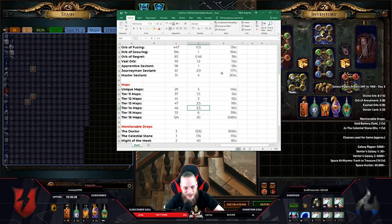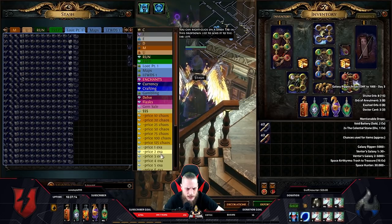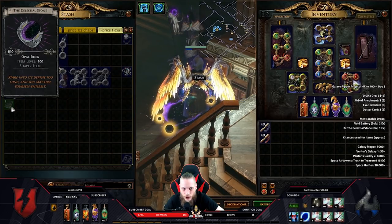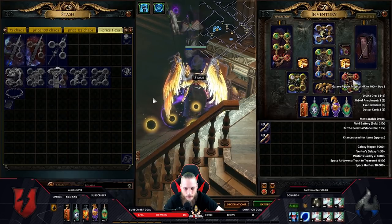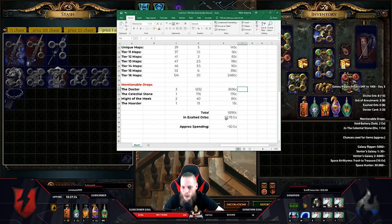We had three Doctor cards, the celestial Opal Ring that came out from a divination box — the level 100 opal ring that sells for one exalt. Then we have two Might of the Meek and one Hoarder card. So I would say a total of about 53 exalts found today, which sounds actually pretty insane.